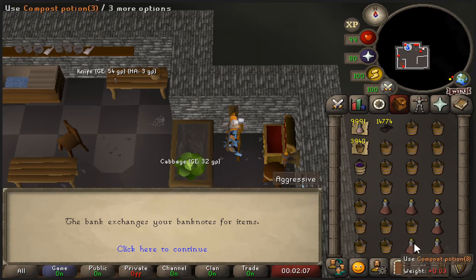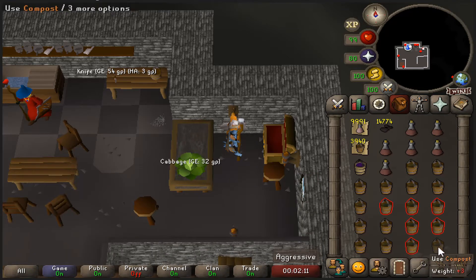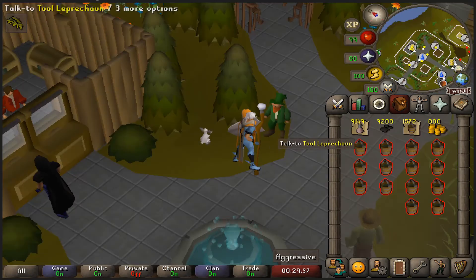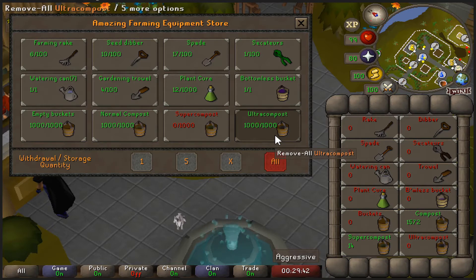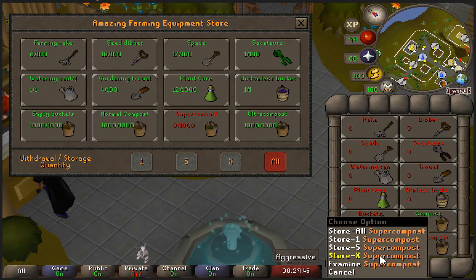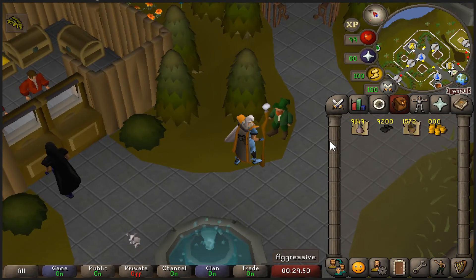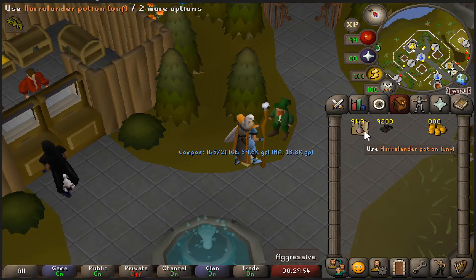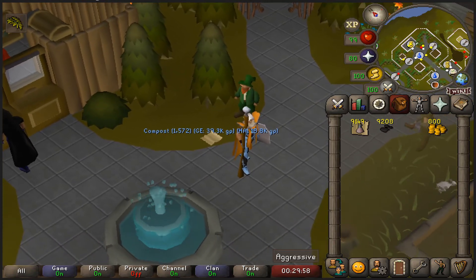This is terrible Herblore XP per hour but it's very good to replenish your ultra compost charges. The tall leprechaun now has ultra compost maxed out and the bucket is maxed out as well. I'll drop the remaining compost and finish up all the Harlander potions in Piscatoris.